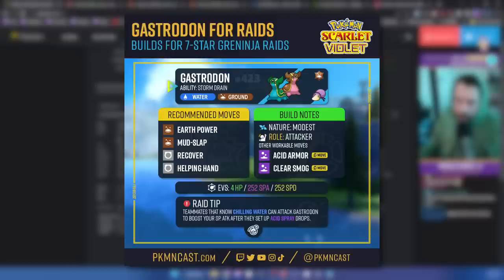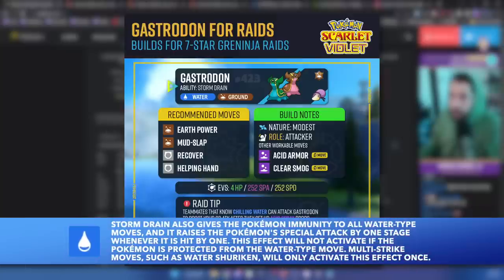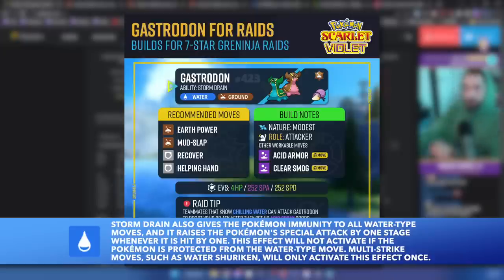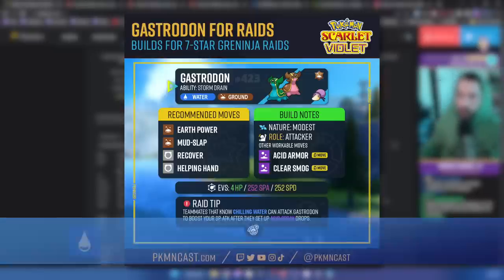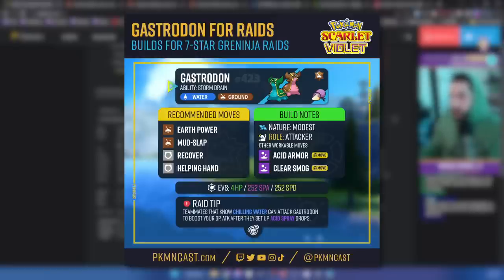Moving on to the other Sluggy Boy — probably the second most talked about Pokemon besides Clodsire — it's Gastrodon. Gastrodon has the ability Storm Drain, which works like Water Absorb except that when you get hit by a Water type move, it boosts your special attack. This pairs really well with Acid Spray lowering their special defense. Gastrodon is one of the Pokemon that could get close to one-shotting Greninja because of how Acid Spray and Storm Drain synergize. We're going to do a Modest build because Gastrodon doesn't have a lot of ways to boost itself — it doesn't get access to Swords Dance or Nasty Plot.